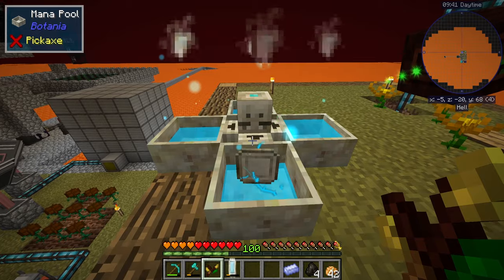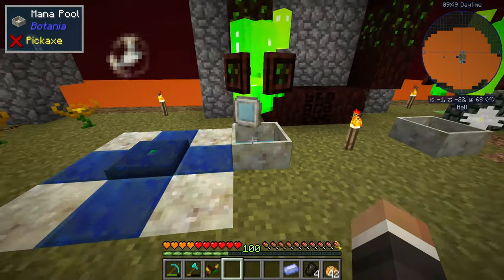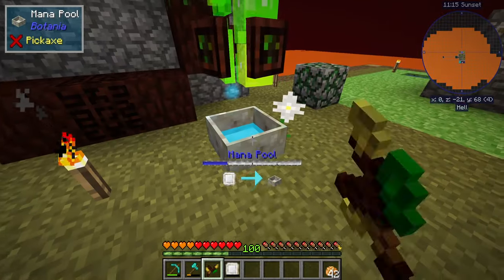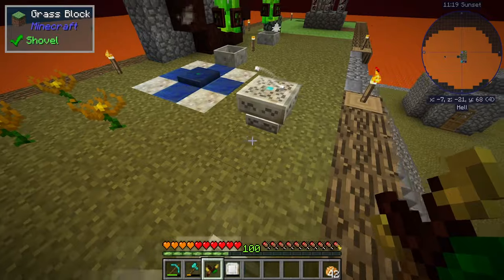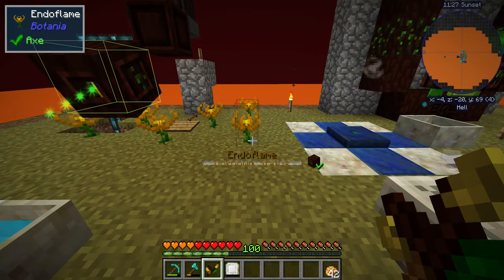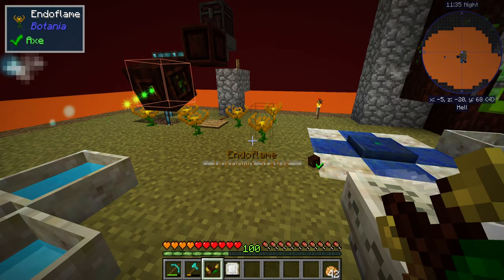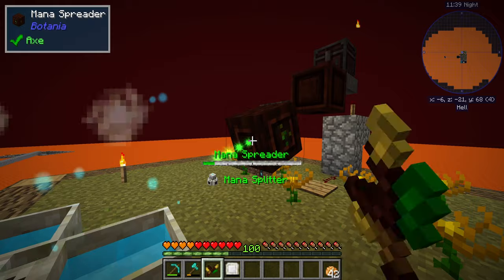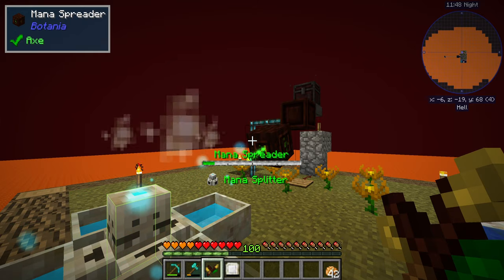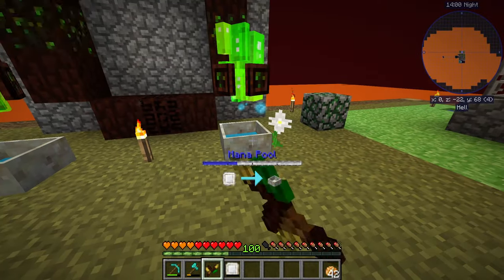Once we pick up the mana tablet there's a little bit of mana inside. We can then drop it at another mana pool and it deposits the mana there by default. You could also use a mana spreader to move mana between pools, but there are two disadvantages: it's significantly slower, and there's an inherent mana loss with the spreader — the longer the distance, the more mana is lost. So using the mana tablet is definitely much more efficient for moving mana to other pools.